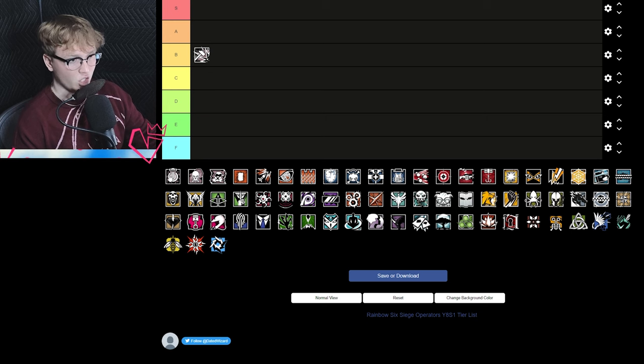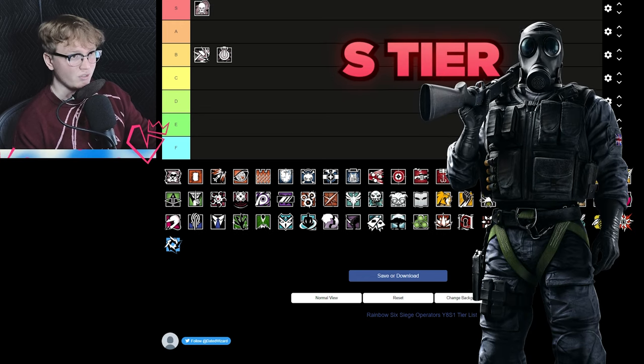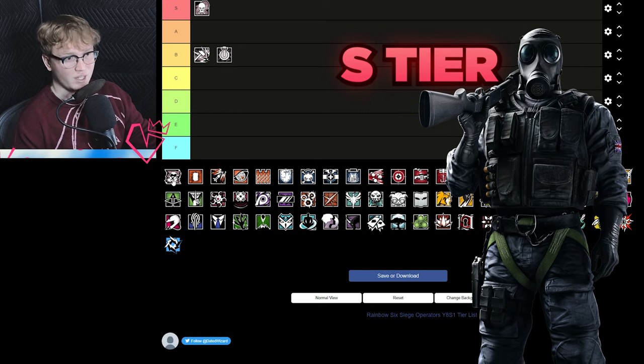Starting off, Sledge is solidly in B tier — he's still a good operator but he's a little bit slow. Thatcher is also in B tier; while he's still incredibly useful, there are operators in the game that do his job arguably better now and are more versatile. Smoke is still an S tier defender, incredibly good, and will almost always be S tier until the end of time.